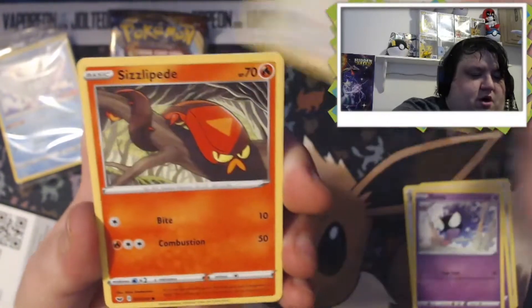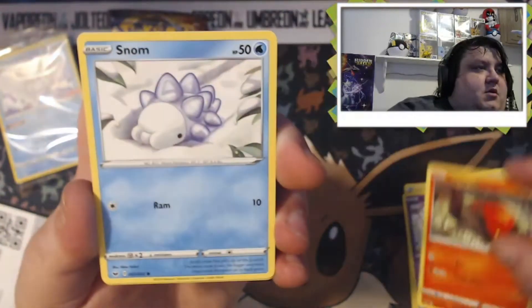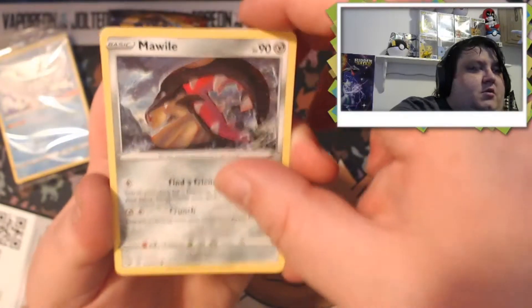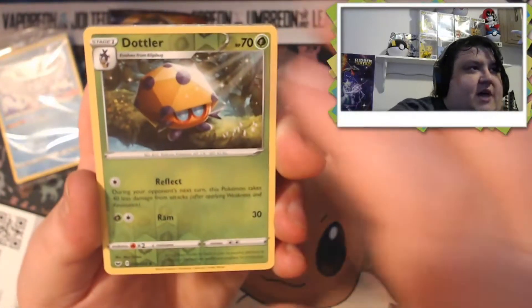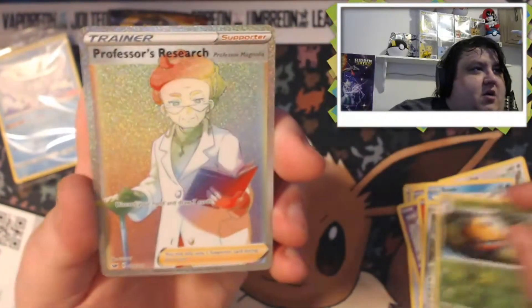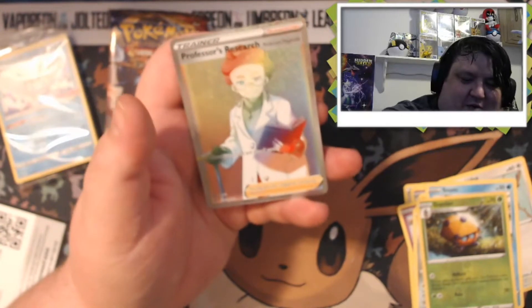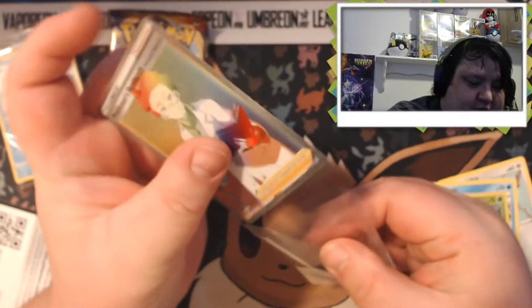Gasly. Rookidee. Sizzlipede. Snom. Mawile. Dottler. And our Reverse is a... Oh, we got a Professor's Research Rainbow Rare, guys! Oh my god, we got... We had Marnie in one of the earlier videos and now we just pulled Professor's Research.